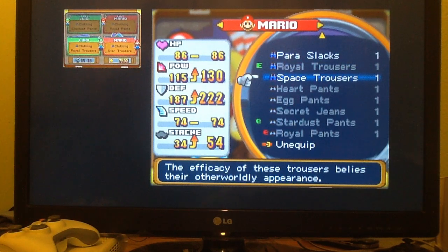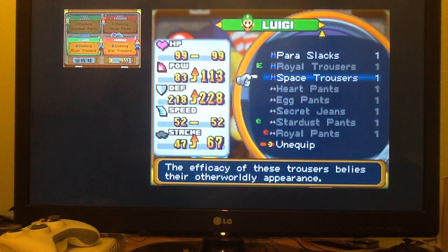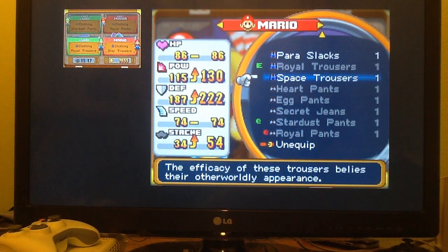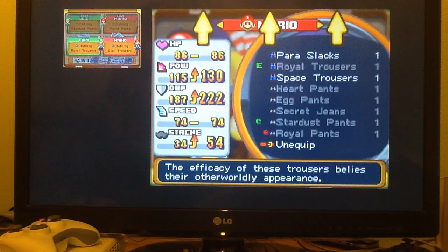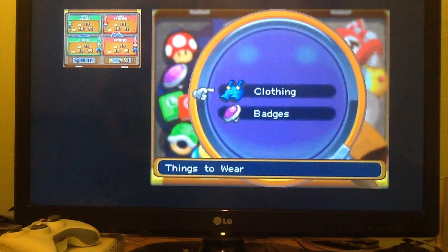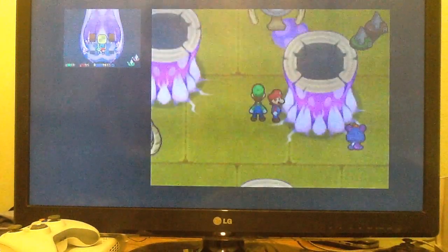Just look how much they actually increase Mario's stats compared to the Star Trousers and comparing it to the Royal Trousers. They make them look like a joke! They raise Luigi's power by 30, defense by 10, and stash by 20. But for Mario, they raise his power by 15, defense by 35, and stash by 20. Sorry Luigi, not getting two pairs of pants in the space of two episodes.